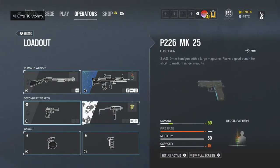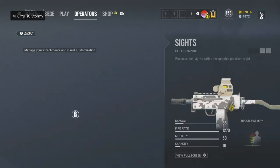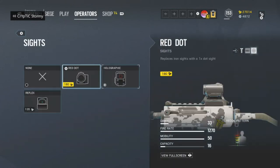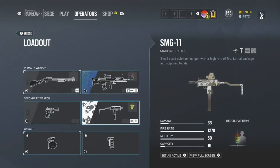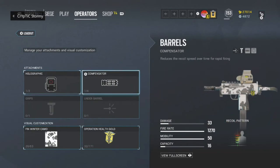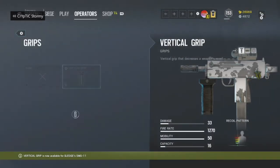For the secondary, you can either use the P226 handgun or you can use the SMG-11. For the SMG-11, I like to run the holo or reflex sight. Sights are really up to your choice — I usually run holo reflex because holo is more for body shots, while reflex lets me be a lot more precise. For the barrel, I always run Compensator on the SMG-11, because compensators reduce recoil over rapid firing. So if you're going to be firing the entire mag, the compensator is the best choice. And you always want to put a vertical grip on it — this helps control the recoil.